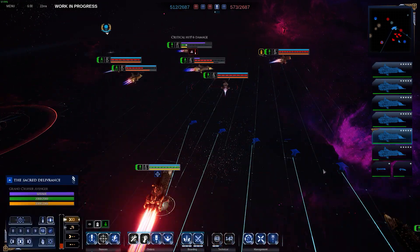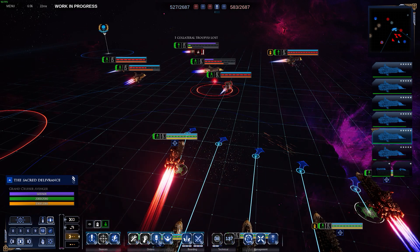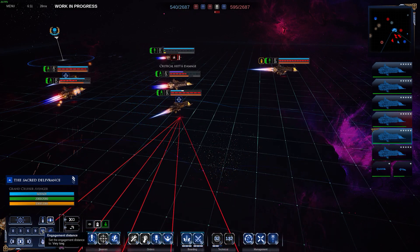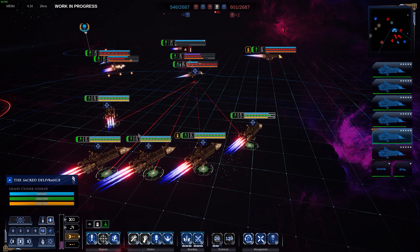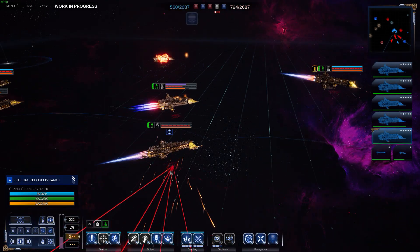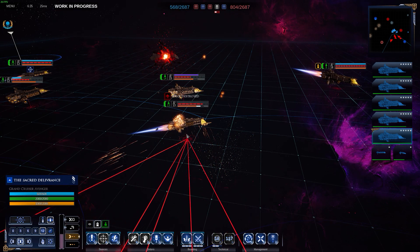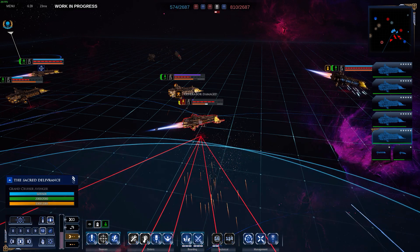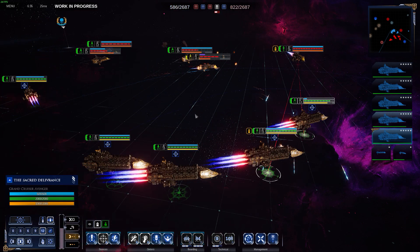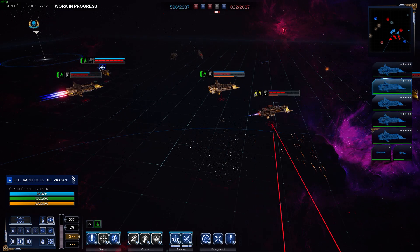Plasma bomb right there, right on him — he'll probably boost out of it, but let's try. For the Emperor! The plasma bomb took down a couple of his shields and we can start doing broadsides back onto the ships. We've caught up to him. This nova cannon ship is doing a lot of damage to us. I'm going to try some lightning strikes on him and focus our cruisers — engines destroyed on that one, which is very good.